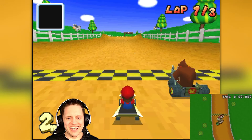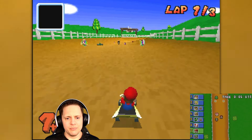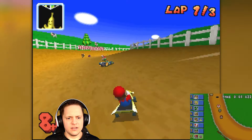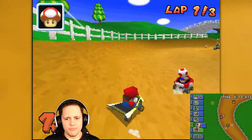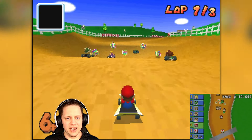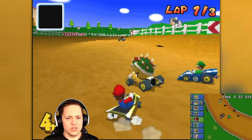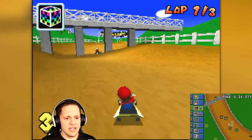Moo Moo Farm N64 — this one's classic! I need to get used to the timing for the drift boost again. I really need to use these items, especially when I'm this far back. Everyone's close together at least. How did DK get ahead like that again? Let's get that blue shell.